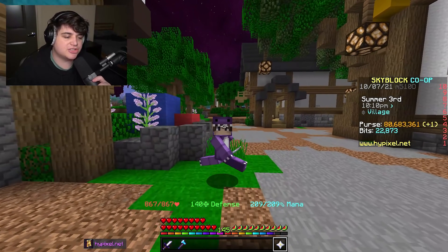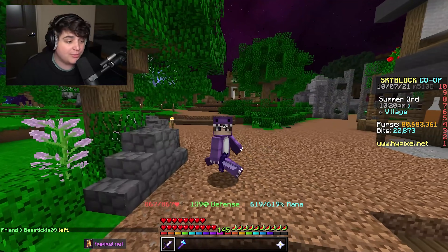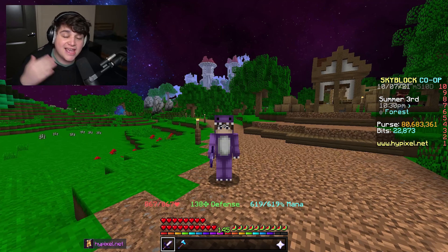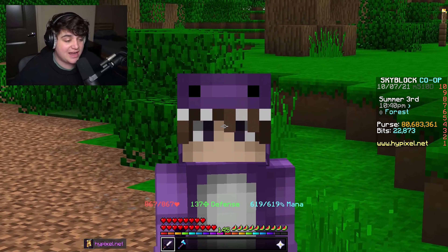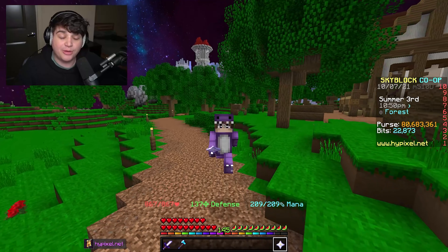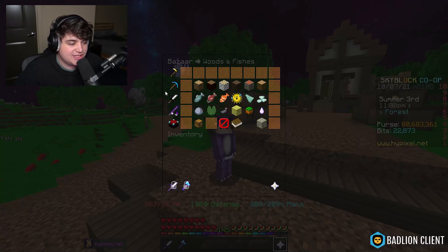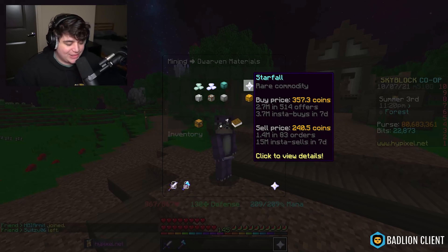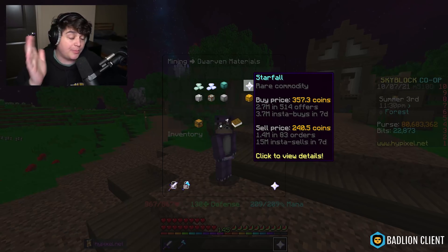Next is a straightforward bazaar flip — no crafting required. I've kept this one under the radar for a few episodes because it's been making great money. In the bazaar, head to the dwarven materials section and look for starfall. You can buy for 240 coins and sell for 357 — that's about 50% margin.